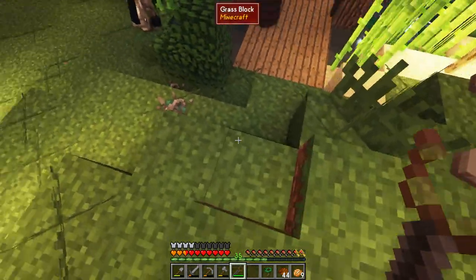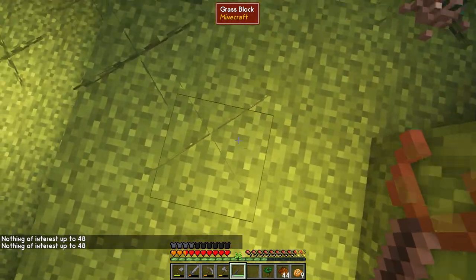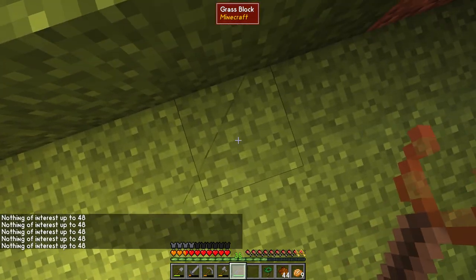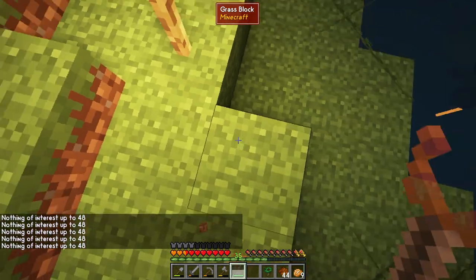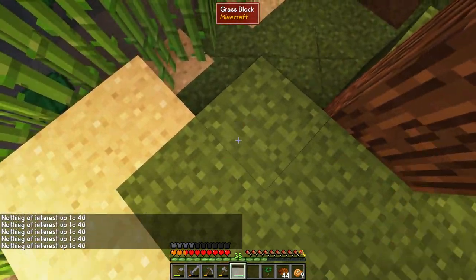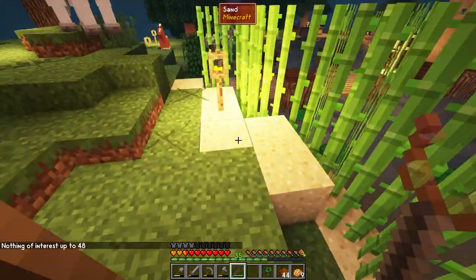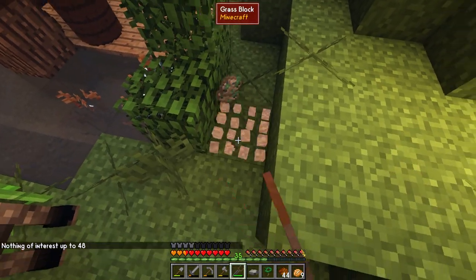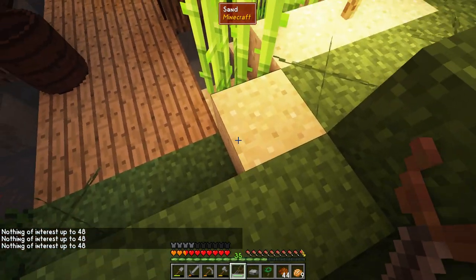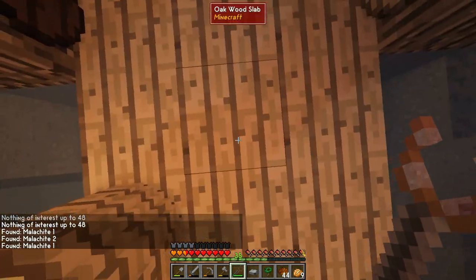We have another area over here we haven't mined that potentially has some as well. You can douse around until you find it — the rod has a range up to 48 blocks, so it should easily find at least a portion of the vein. Once you do, you mine down. Also, you can break the sample itself and that will net you a single piece of the material. And right there we ended up finding where the ore is located — just mine down and there you go, a bunch more copper.